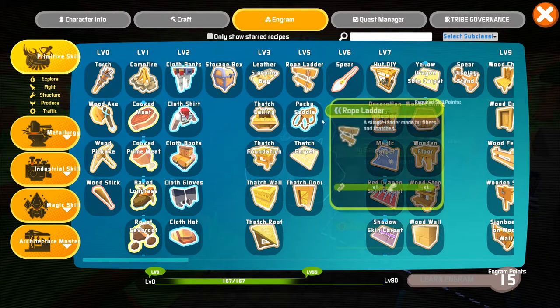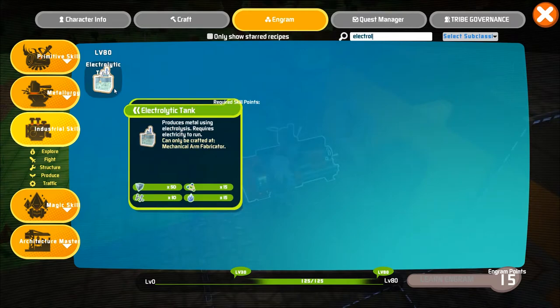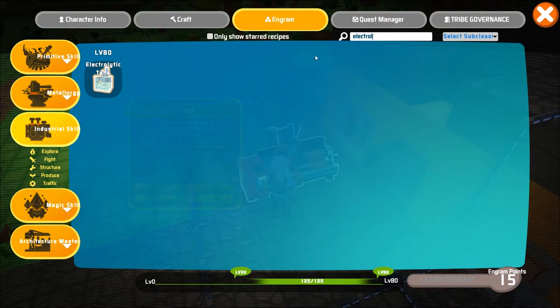You will be able to unlock this item at level 80. It allows you to take various resources such as clay, rock, and certain dirts and transform them into various precious metals using the technology of electrolytes.